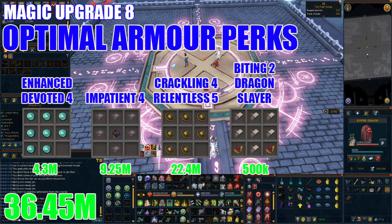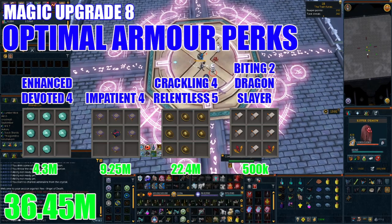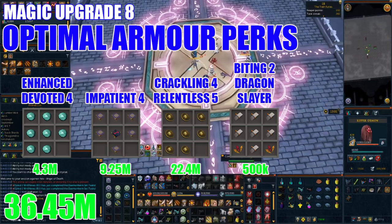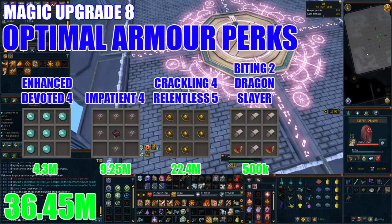Next, grab Impatient 4. This can be obtained by using six Arrowheads components alongside one Zamorak component. It offers a 36% chance that your basic ability will gain you 3% more adrenaline, helping you build to ultimate and threshold abilities even faster. On average this will cost around 9.25 million GP at current prices.